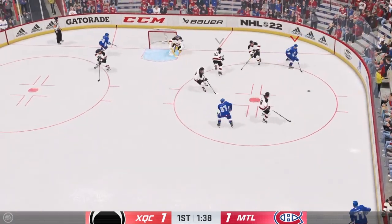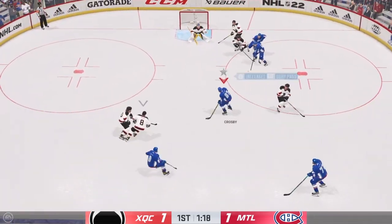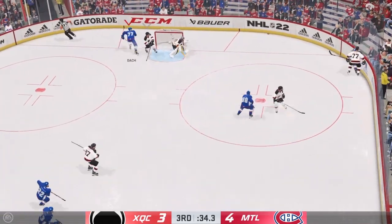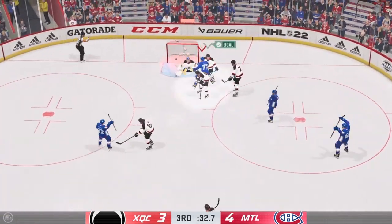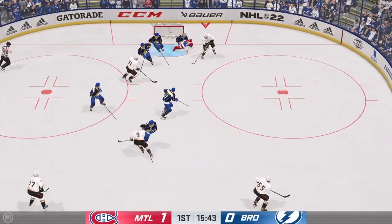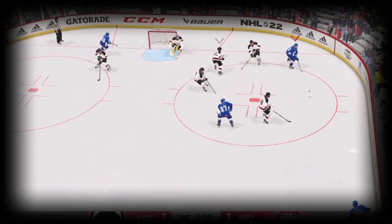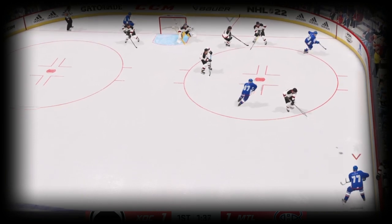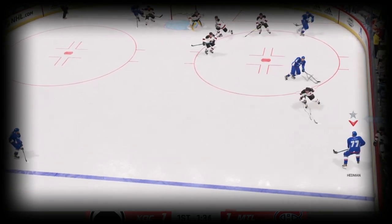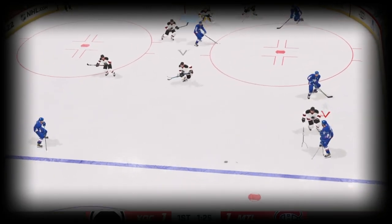Next up for the second set play, this one uses your defenseman way more. It's another three-pass play and it works a lot, especially if you can open space into the middle. When you're cycling and you don't have anything, pass it to your defenseman — whether they're on the one-timer or not, it doesn't matter. Say you're coming in on the right side: pass it to your right defenseman, then to your left defenseman, and you should have a guy cutting into the middle of the ice. Pass it to that cutting guy and you should have a chance to shoot short side or make another pass to score a one-timer goal.